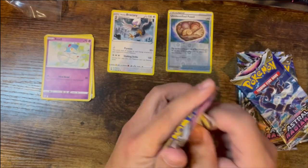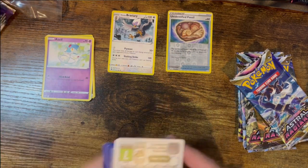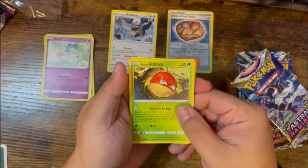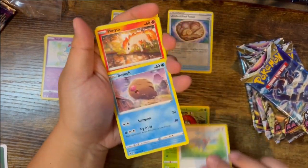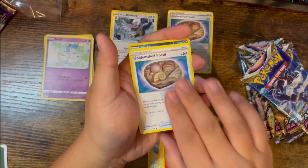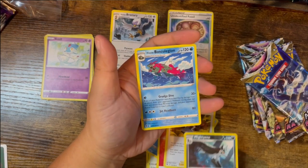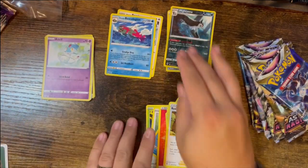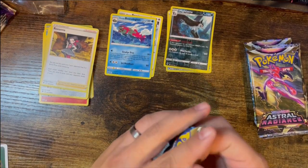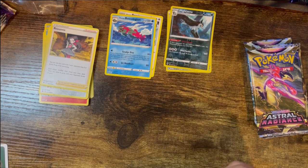Pack number two — another white code card. Got a Voltorb, Azurill, Glamow, Swinub, Shuppet, Poochyena, Fire Energy, Unidentified Fossil, Bronzong, Roxanne, Mightyena, and Basculin rare. I recently started actually playing with the TCG instead of just opening packs, and I didn't realize how integral trainer and support cards are.